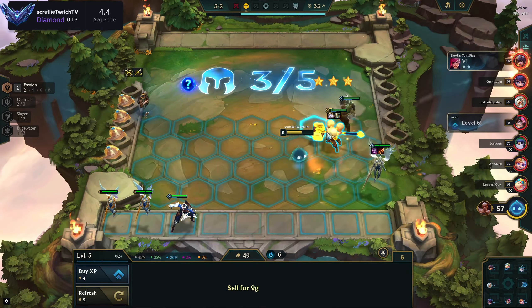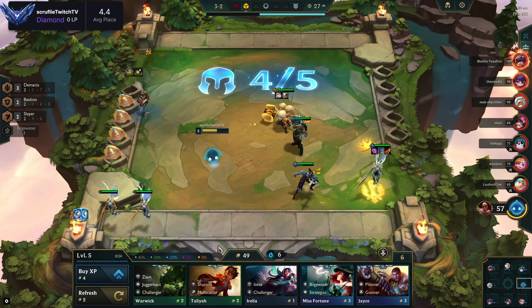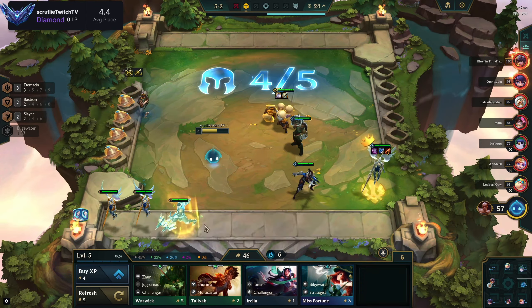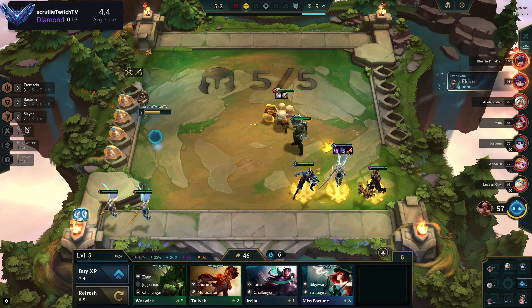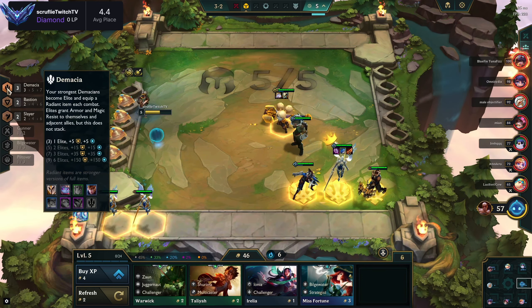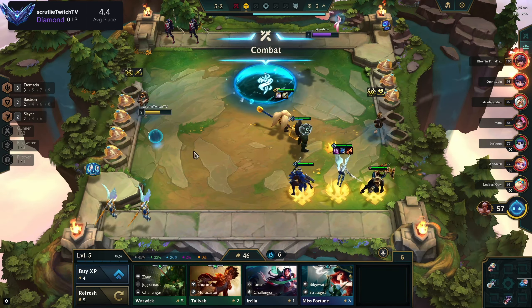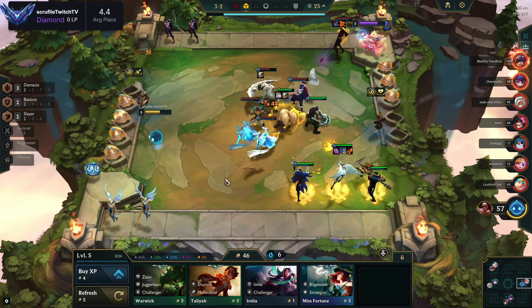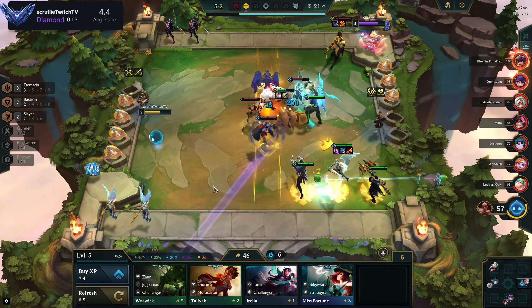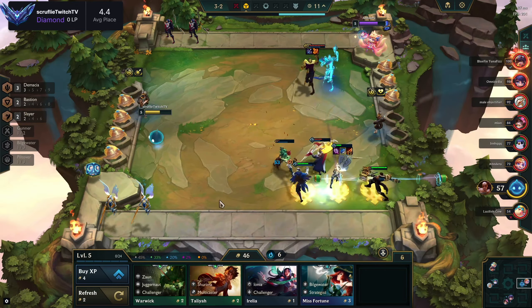Since we're really struggling to find pairs, I took the next tier of Lee Sin augment. Lee Sin's augments are really good for rounding out your comp and getting what you need, but you also have to think: if you don't take any combat augments you're going to start losing hard. My last augment no matter what has to be a combat augment, because you already have two econ augments and you'll just start losing to mediocre boards that just have more stats.